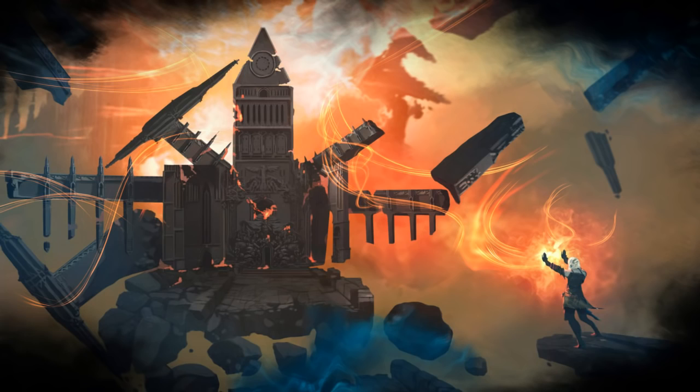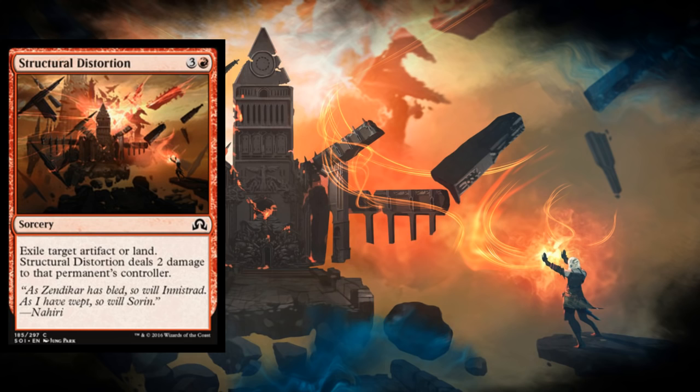The most important things in a land destruction deck are the things that destroy the lands. Even though we've got mostly four-mana land destruction in this format right now, it's all pretty versatile and does more than just destroy land. So let's take a look at our main land destruction suite. We're going to play four copies of Structural Distortion, four copies of Creeping Mold, and two copies of Crumble to Dust.